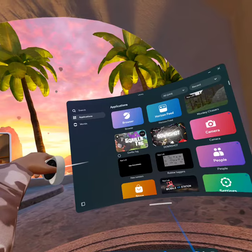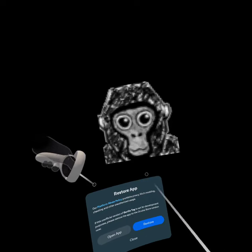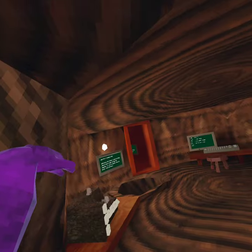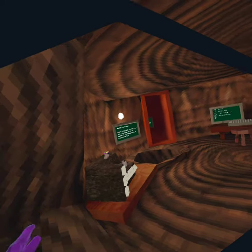And then you launch Gorilla Tag. Now if something like this pops up you can either press open app or you can press B on your controller. Make sure you allow that.